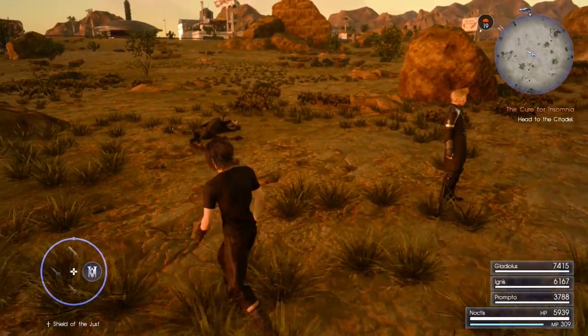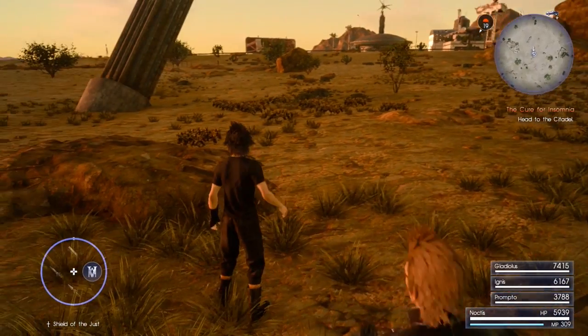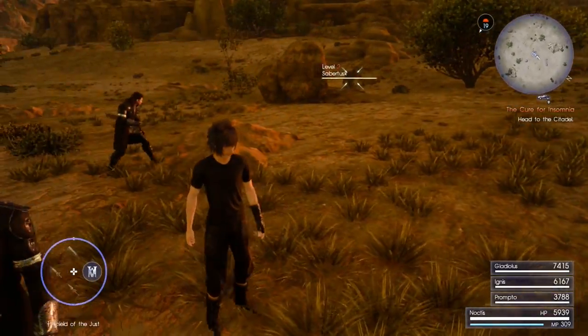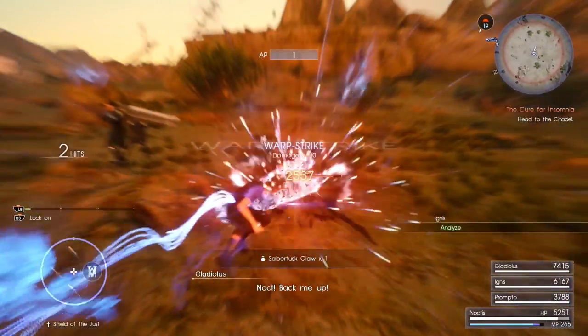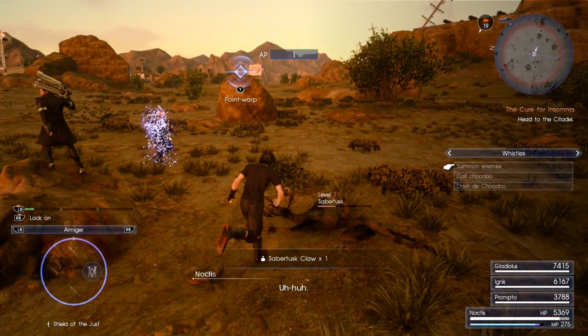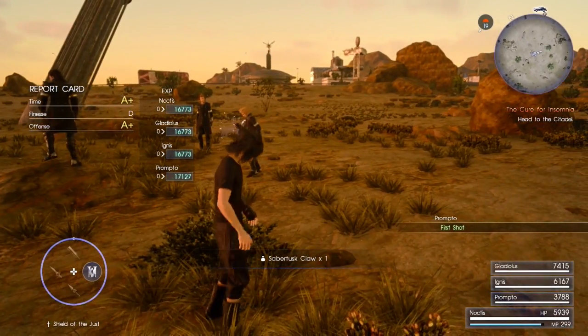You get the Shield of the Just, and you have to have the summoning whistle — it summons enemies. Just warp strike them and you'll get an AP point for killing them with a warp strike. The reason to use the Shield of the Just is because it will kill everything around it if they're close enough.